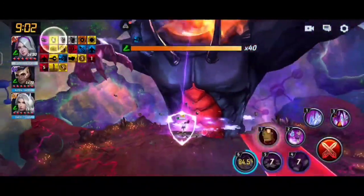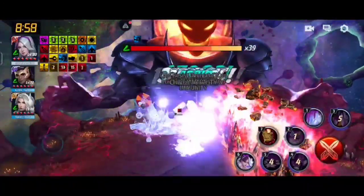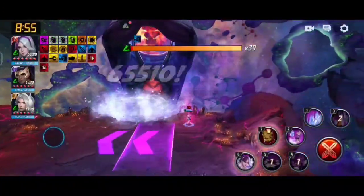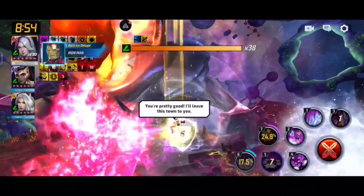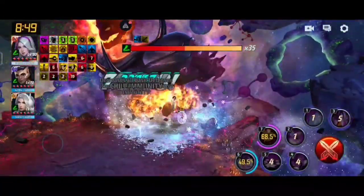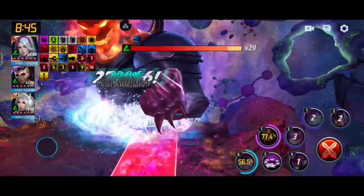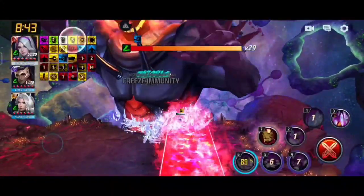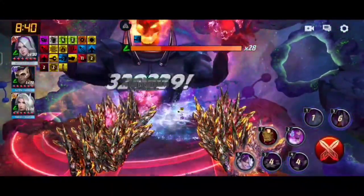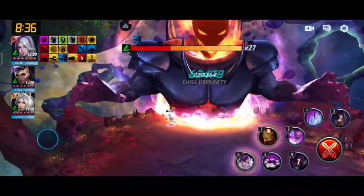Now we do the second phase. The main thing here is that in this phase, your pierce is cut in half. Since this account has 22% pierce, we now only have 11% pierce in the second phase. Look at the damage — still a nice amount.